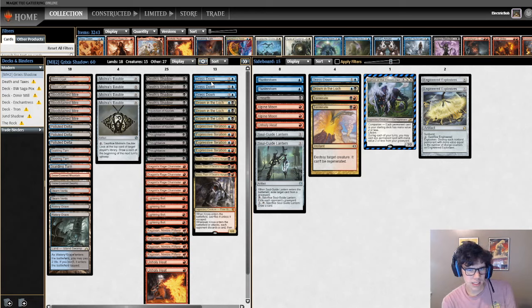The only sideboard cards I'm not huge on are Unearthed and Soulguide Lanterns. I'm more interested in EE and Nihil Spellbomb. Soulguide Lantern pretty much has the same effect as Nihil Spellbomb, except you can't exile the bin and draw a card - whereas Nihil Spellbomb can do that. So you're losing out on a card draw.